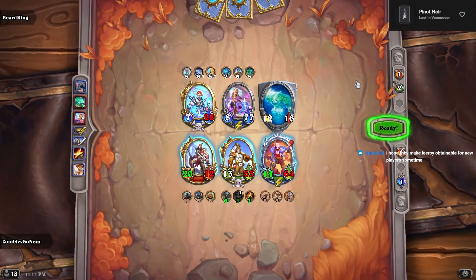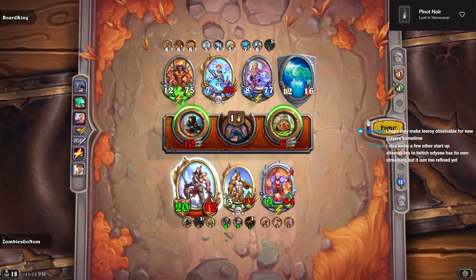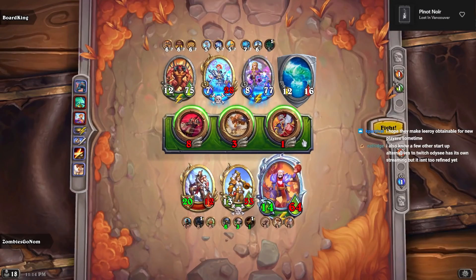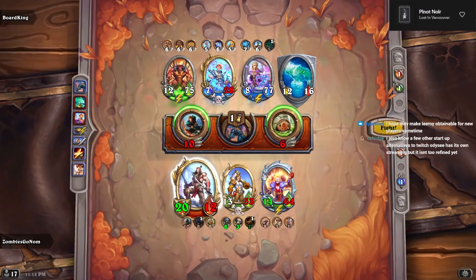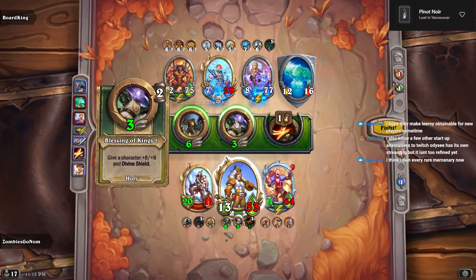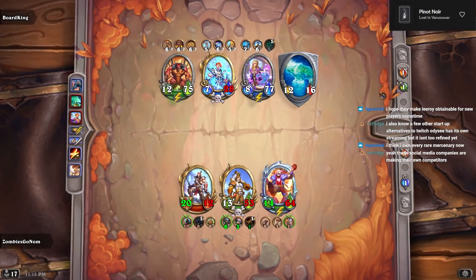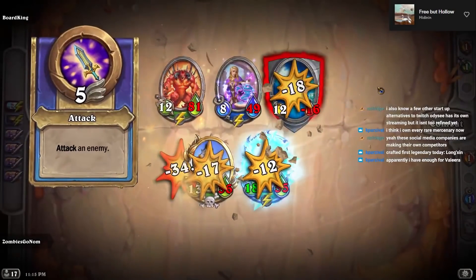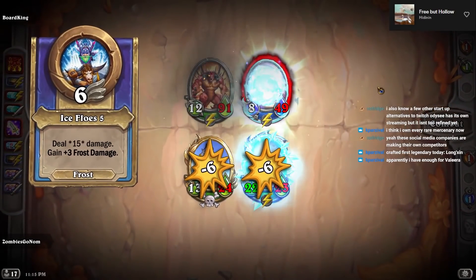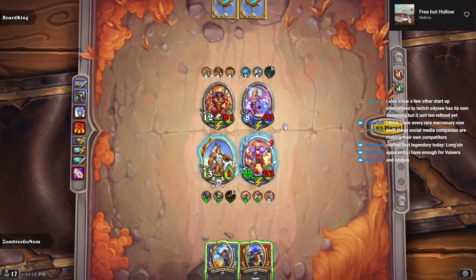Yeah, so they will definitely make Leroy obtainable — I believe it's going to be next patch, he'll become craftable and will be able to appear in packs. I really don't like how they do that stuff with the events, I think they handle it in a very strange way. I mean I think we have to do the attack because it will kill the Varden. Leroy got frozen mid-attack — that's so bad. We couldn't get frozen by the elemental because of the immune, but the deathrattle picked Leroy — that's gross.